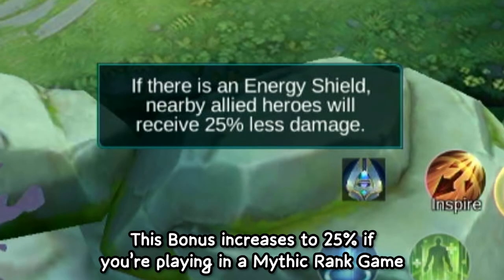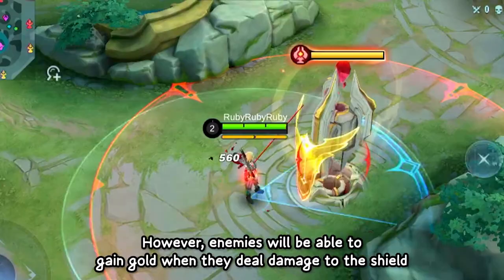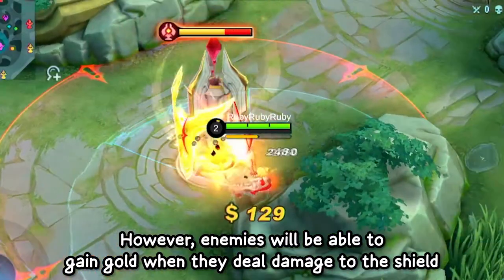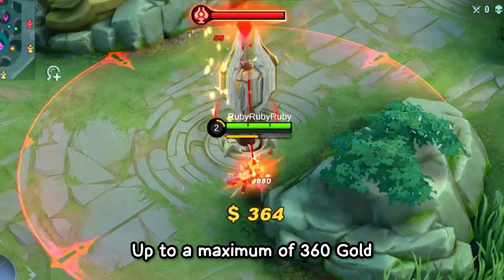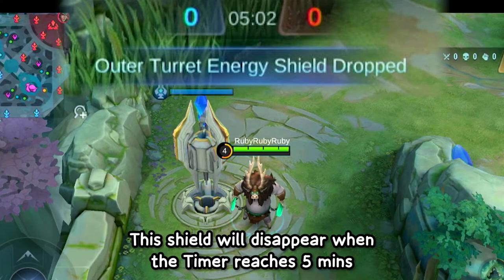This bonus increases to 25% if you're playing in a Mythic ranked game. However, enemies will be able to gain gold when they deal damage to the shield, up to a maximum of 360 gold. This shield will disappear when the timer reaches 5 minutes.